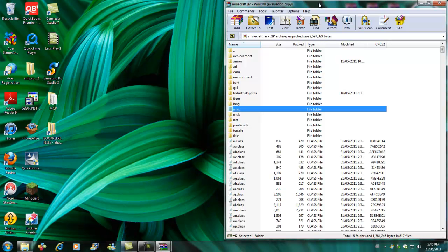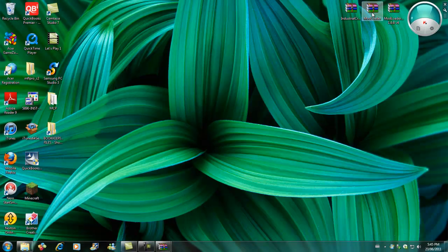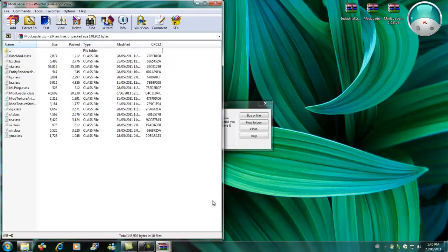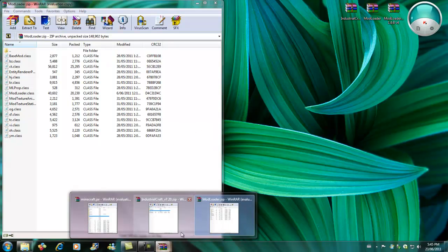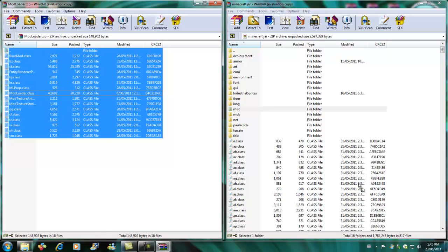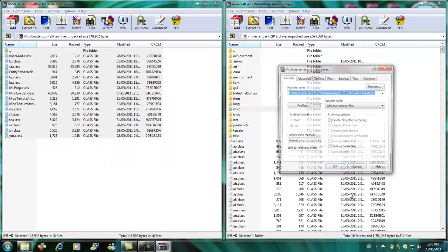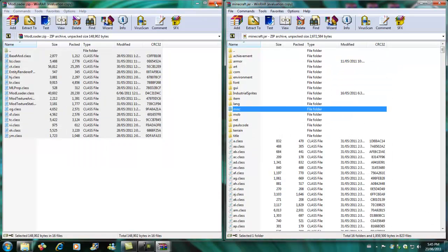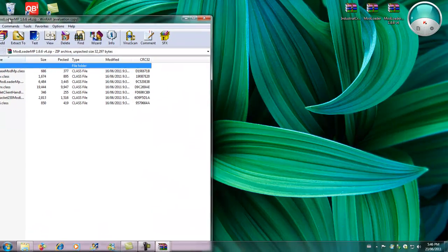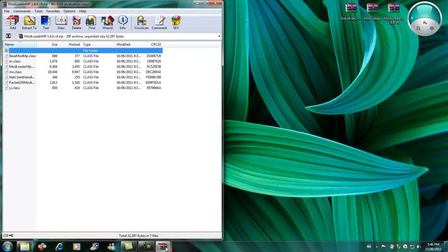Then open up your ModLoader — Minecraft ModLoader — over there. Just get all the ModLoader classes and drag them over the classes and it'll add them in there.